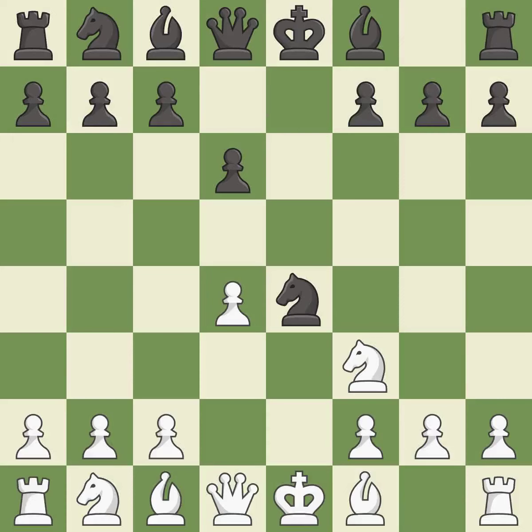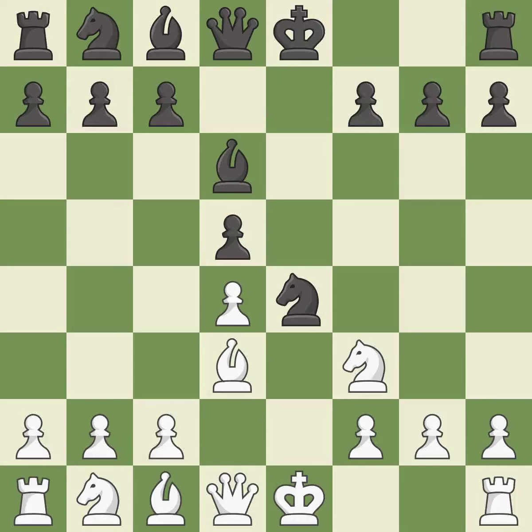d4 takes space in the center, controls the e5 and c5 squares, and allows the dark-squared bishop to develop. d5 takes space in the center, defends the knight on e4, and controls the c4 square. Bd3 develops the bishop, attacks the knight on e4, and prepares castling. Bd6 develops the bishop to an active square where it controls the center and prepares castling.